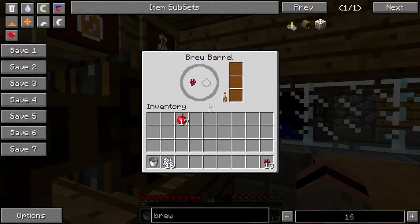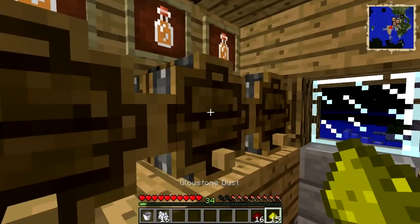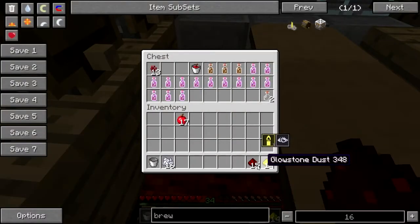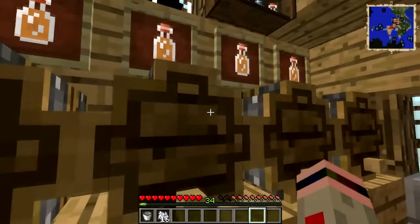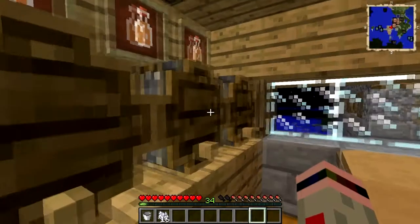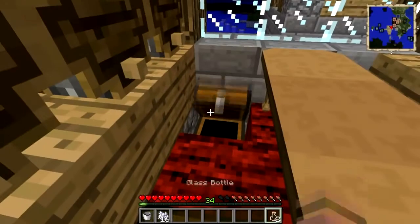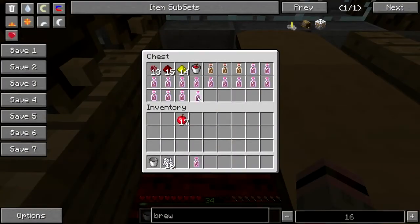Just like potion brewing, you can go two directions with your cider. If you want to make potent apple cider, you right-click a glowstone on it. If you want to make extended apple cider, you right-click a redstone on it. There we go — potent apple cider and extended apple cider. To bottle up your cider, just right-click a glass bottle onto the barrel.